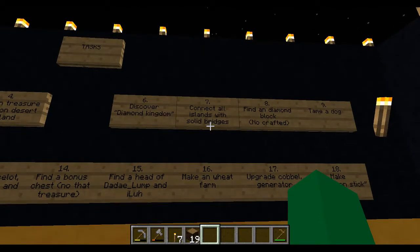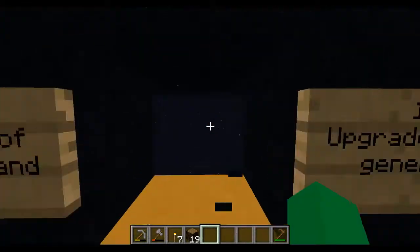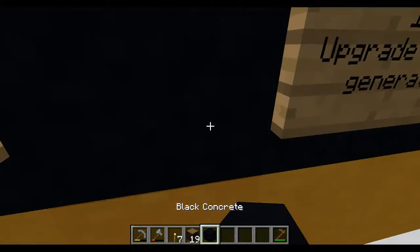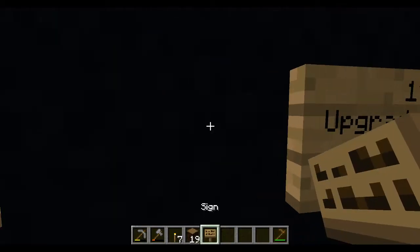Connect all islands with solid bridges. Make a wheat farm — basically we do have that now. I'm in creative mode, and technically I should have a sign back from that.